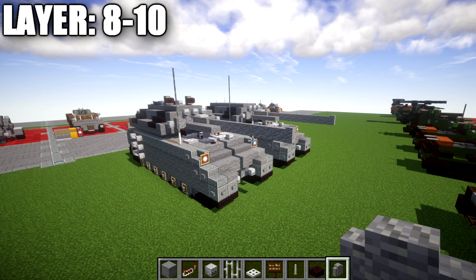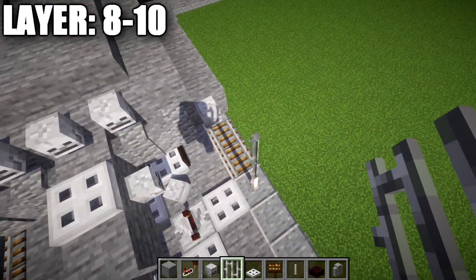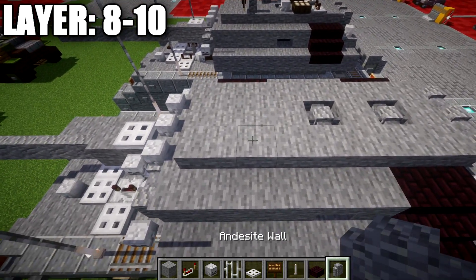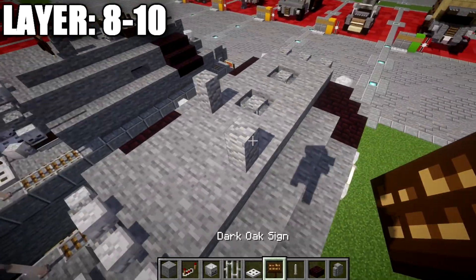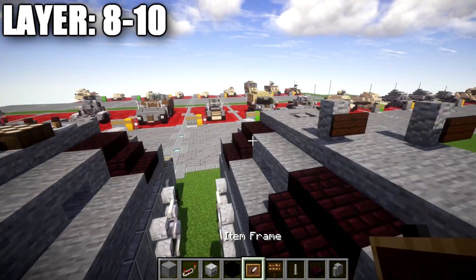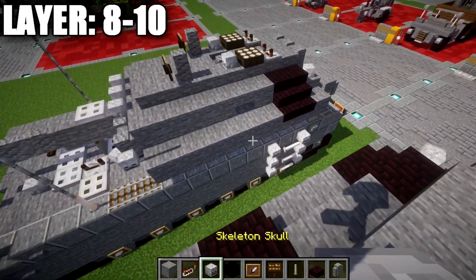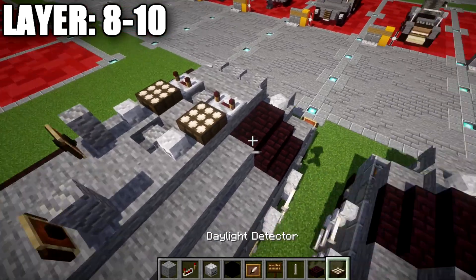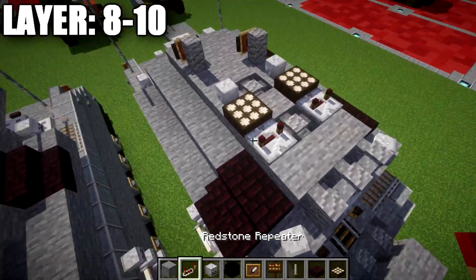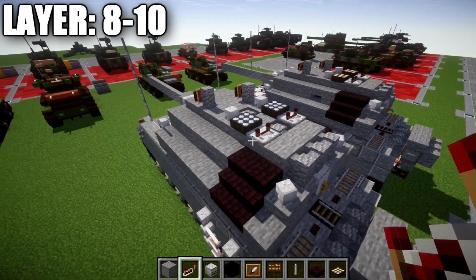Moving into our final layers, eight through ten. We take iron bars and place three additional iron bars on top of what we've already created for our radio antennas on both sides. Then focusing on the top of the turret, we place an andesite wall in position on both sides, with a dark oak sign coming off the walls facing forward. We grab an item frame and a black concrete block, placing an item frame with a black concrete block on top for the sights on the turret. After that, we place a skeleton skull on both sides, followed by a daylight detector on both sides — changing it to nighttime mode to better match the gray color. Finally, we place a redstone repeater spaced apart behind those daylight detectors. When that's all complete, that finishes the redesign for the Panzer 8 Maus.